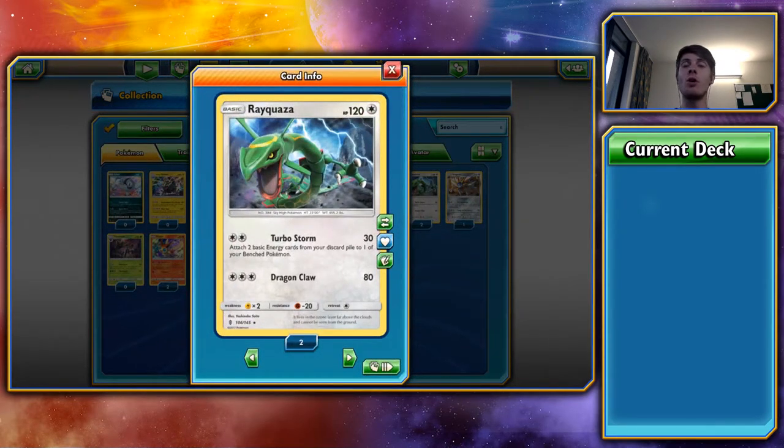Next, Baby Rayquaza. For a Double Colourless, Turbo Storm does 30 damage — not a lot — but that ability is what matters: attach two basic energy cards from your discard pile to one of your bench Pokémon. If you've been playing something that does a lot of discarding, you bring out Rayquaza and just use Turbo Storm a couple of turns to pull energies out. One turn you're pulling out two, two turns you're pulling out four, three turns you're pulling out six — charging up your bench while they try to deal with your Rayquaza. It's 120 HP, you can attach a Fighting Fury Belt to put it up to 140.